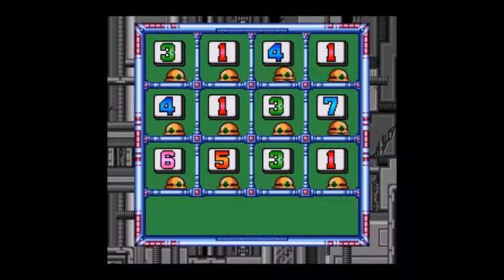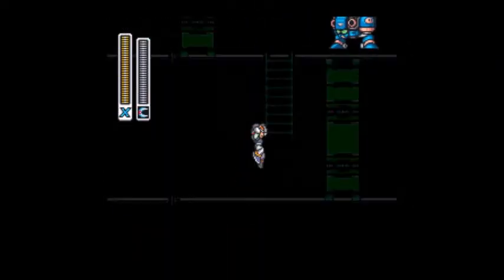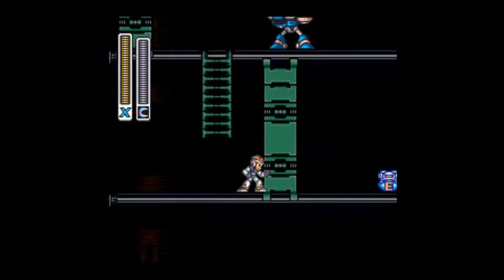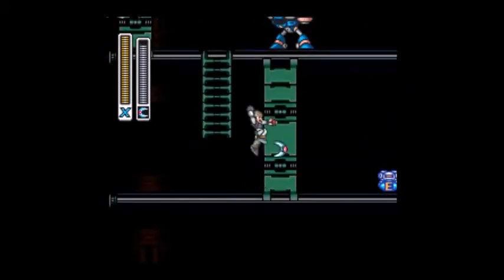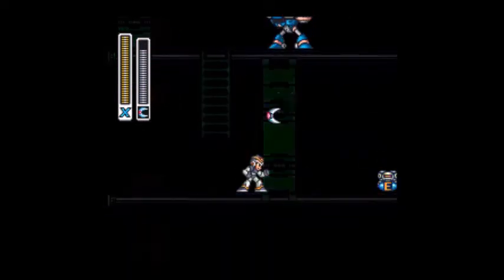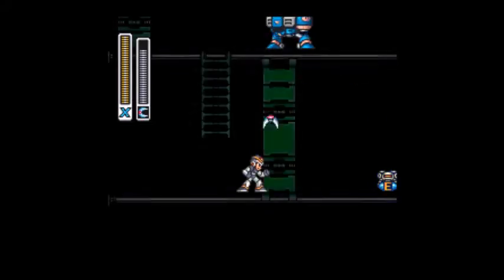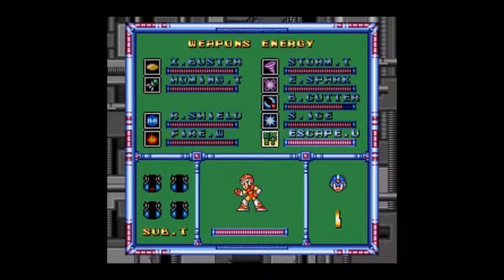Speaking of grabbing items, we're gonna go to Spark Mandrill's stage to pick up a sub-tank. So we're down here — I think I mentioned this area earlier. You're gonna want to shoot the Boomerang so it goes down there. Just a little bit closer. There we go — now we have the sub-tank. So let's escape the stage.